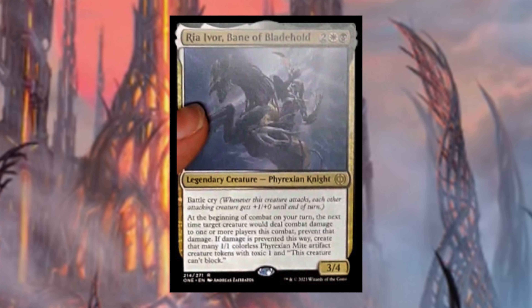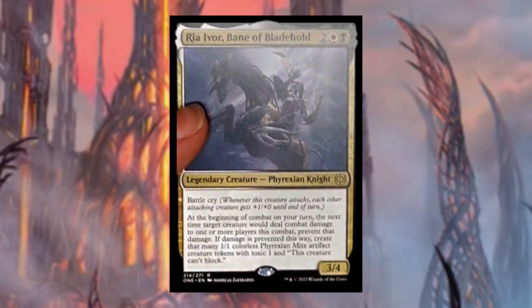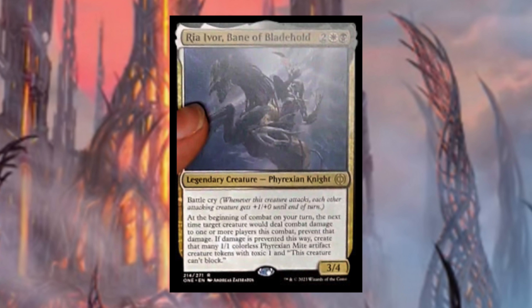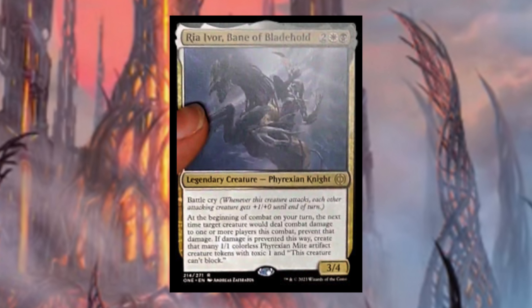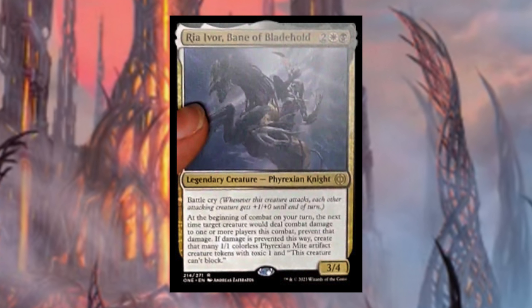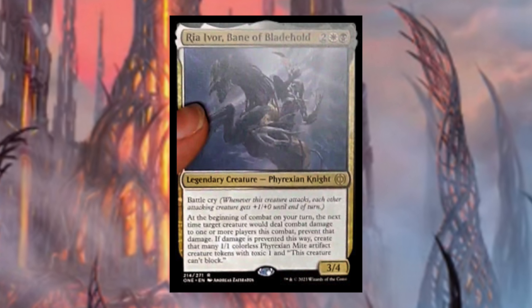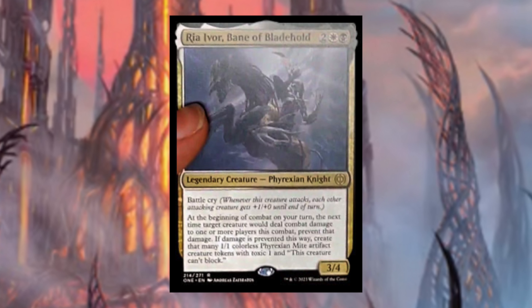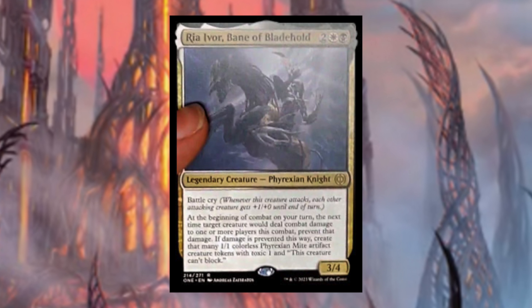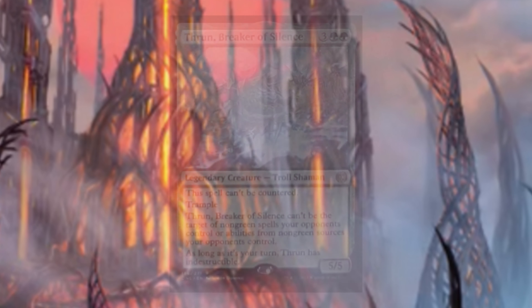Ria Ivor, Bane of Bladehold costs two white black — legendary Phyrexian knight with battle cry. Whenever it attacks, each other attacking creature gets plus one plus zero. At the beginning of combat on your turn, the next time target creature would deal combat damage to one or more players this combat, prevent that damage — if damage is prevented this way, create that many 1/1 colorless Phyrexian Mite artifact creature tokens with toxic one that can't block. It's a 3/4. This unique damage-prevention ability creating mites instantly made me think of an Orzhov aristocrats deck.